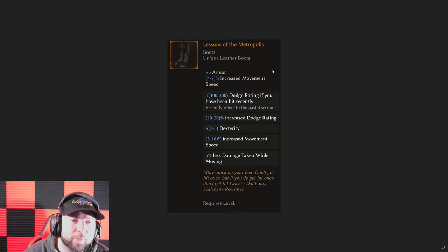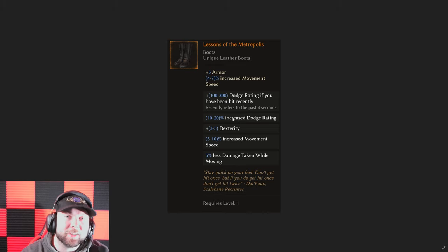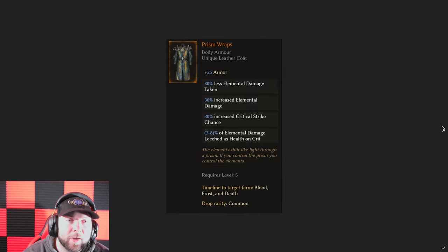We have the Lessons of Metropolis, and I really like this one because you get a huge amount of dodge rating when you've been hit. If you match this up with the Close Call and you take a block, that flat dodge rating combined with the increased dodge rating from Close Call can make you a very very dodgy person while leveling up. This one also gives you less damage taken while moving, and since it was always a little low on increased movement speed, you can now add more movement speed, increased dodge, or flat dodge to make it even better.